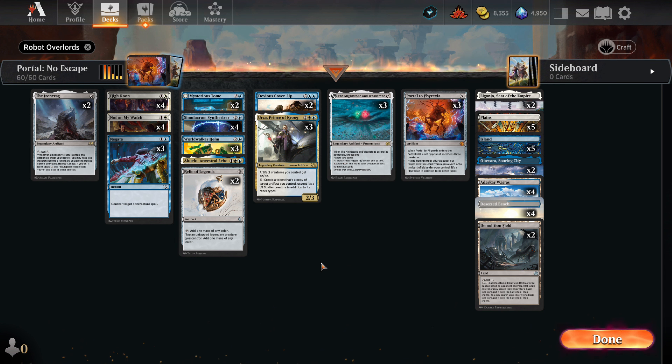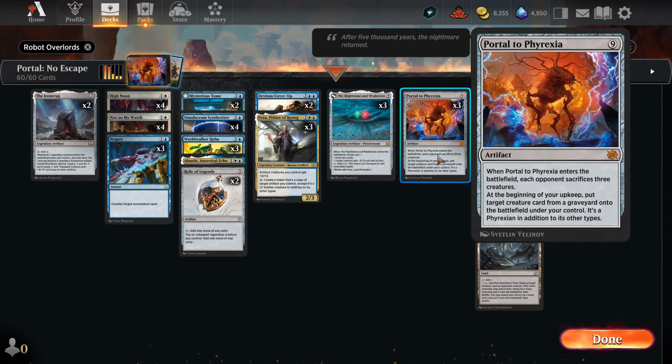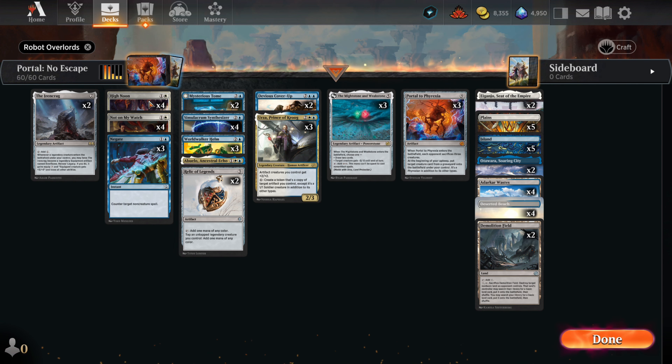Greetings and welcome, my friends. This is Portal No Escape. This is a slightly different take on what we did with Open Water 2. With this deck we include Portal to Phyrexia and make it difficult for the opponent by including High Noon. We aim to do our artifact shenanigans, but we've got significant differences between this deck and Open Water 2.